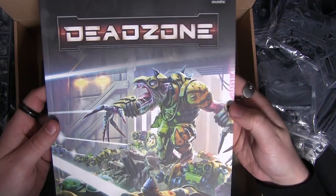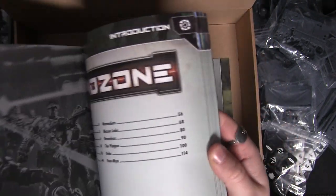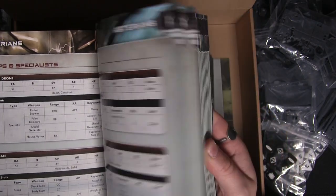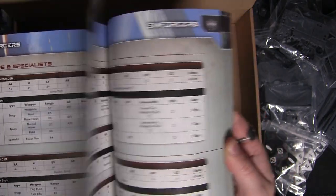And then you have your force list book. This has all the different stat lines for all the different factions, lots of nice imagery and artwork as well — everything you need is in there.